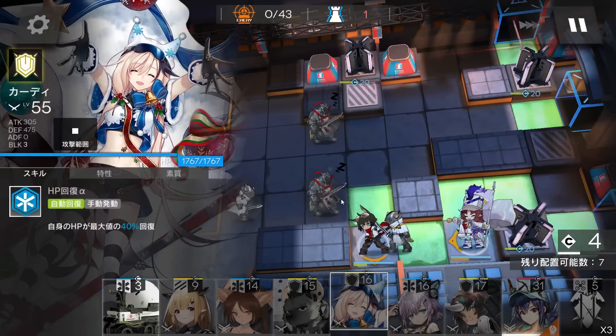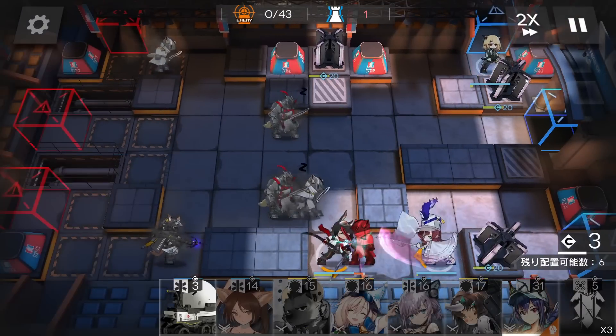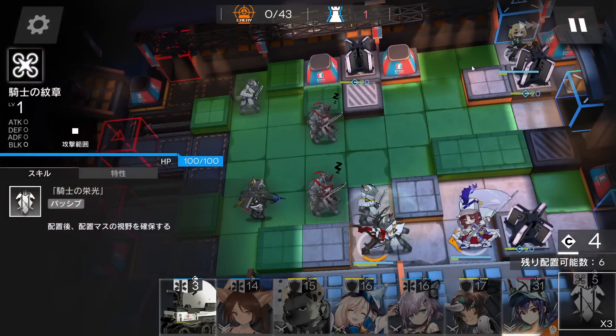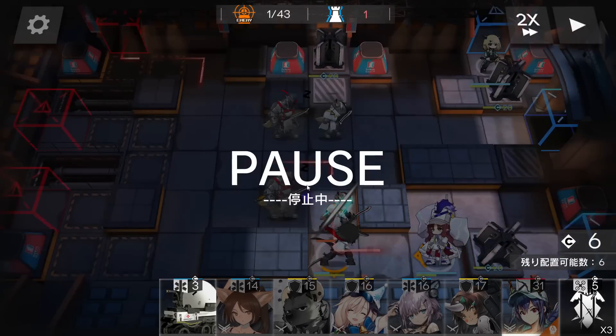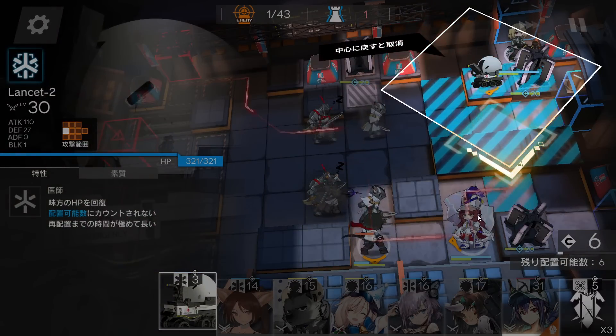Remember not to wake up this enemy. Then place the second vanguard here facing right side — we don't want to light up this tile since later we need to deploy the sigil here, so face on right side. Once you see this enemy with the arrow hit this vanguard two times, deploy Lancet-2 here face on bottom side.